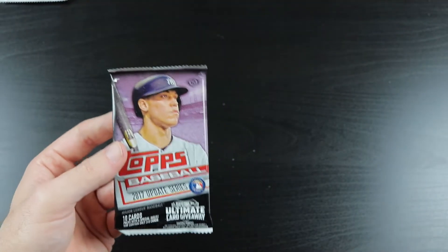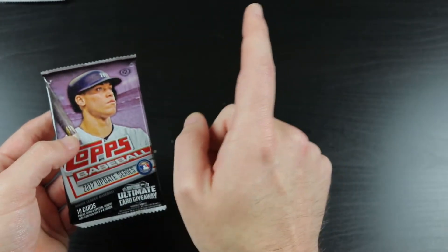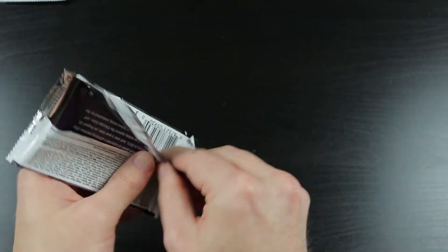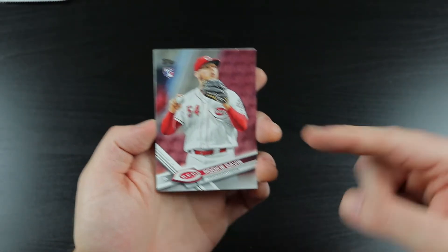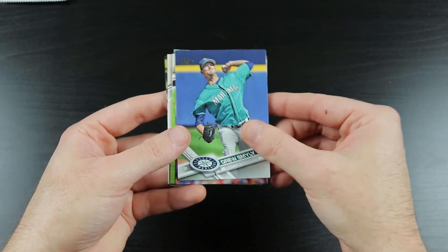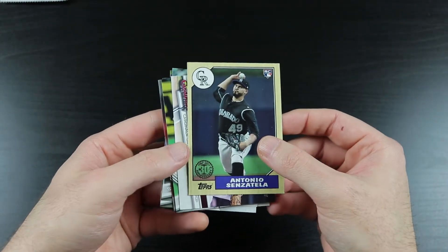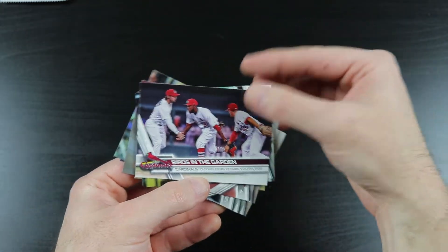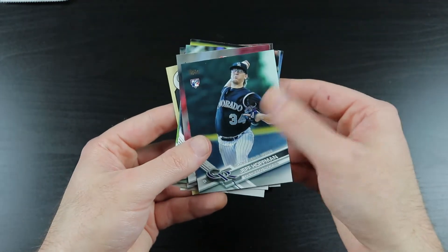Now we have 2017 Update, which has Bellinger, Chapman, Luke Voit, Aaron Judge, Bregman, Andrew Benintendi, Moncada, Paul DeJong, Luis Castillo, and Josh Hader. The ironically named Rookie Davis — because this is his rookie card. Franklin Barreto rookie card, Drew Smyly, Wade Davis, Ervin Santana, Antonio Senzatela, a Cardinals card, Zach Cozart, Austin Bibens-Dirkx, Jeff Hoffman.